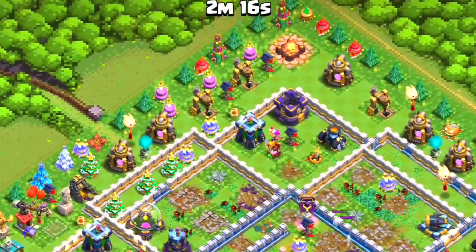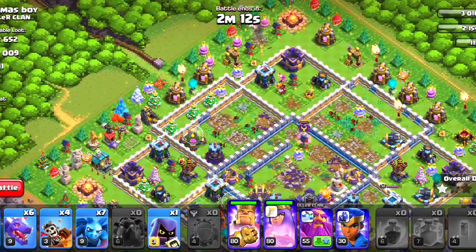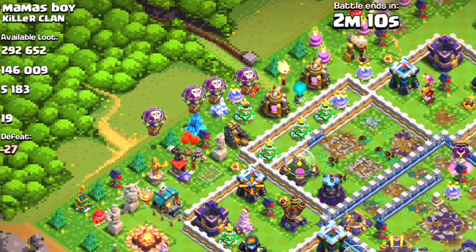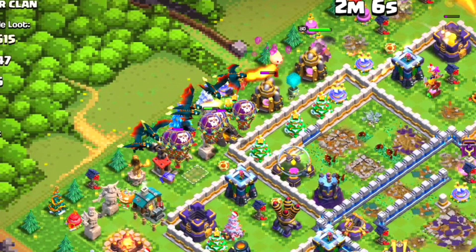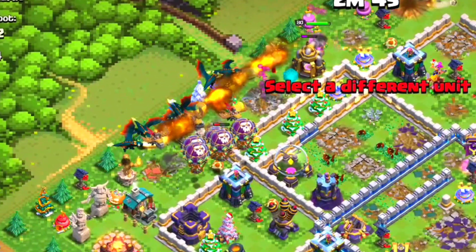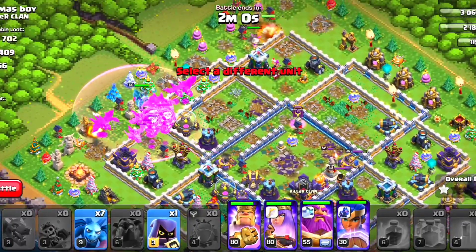At the right corner, deploy the king and queen. Now deploy six balloons, six dragons, and four dragon riders on the left side, with the warden and royal champion behind them. You have to wait for the warden ability.